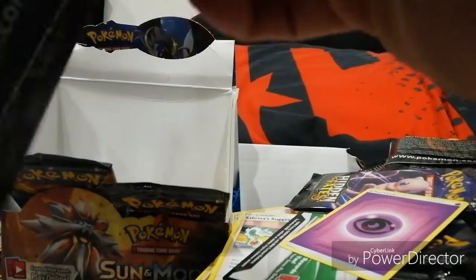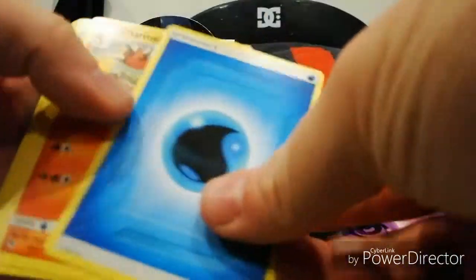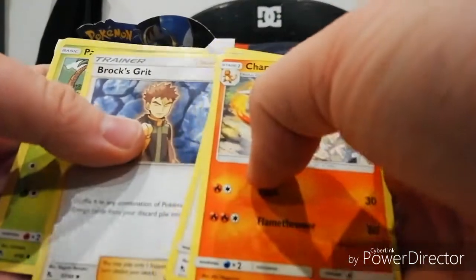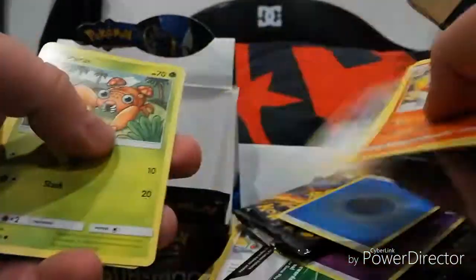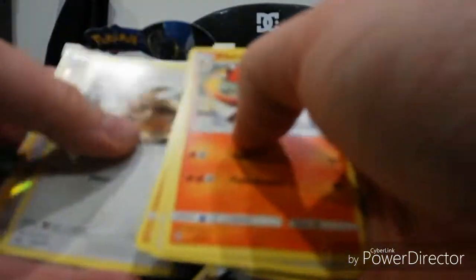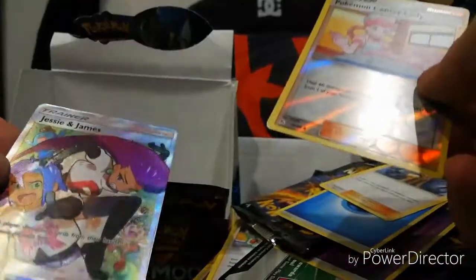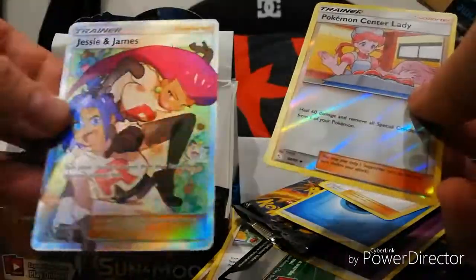Third to last. Energy, Charmeleon, Chansey, Brock's Grit, Paras, Cubone, Voltorb, Geodude, Eevee, Pokemon Center Lady - shiny, that's very nice.